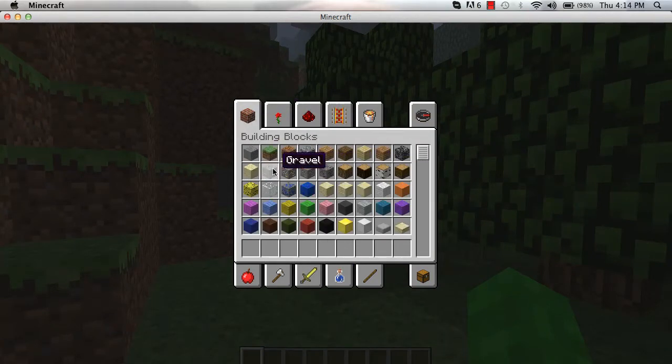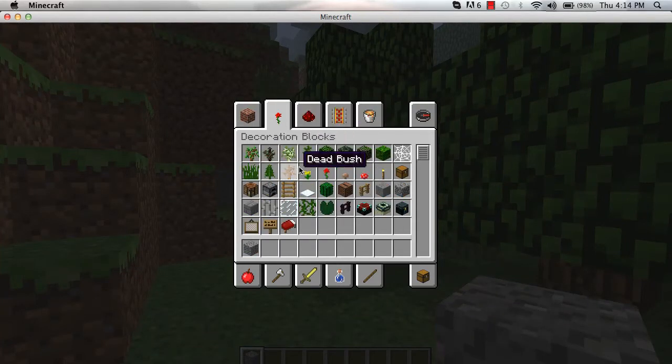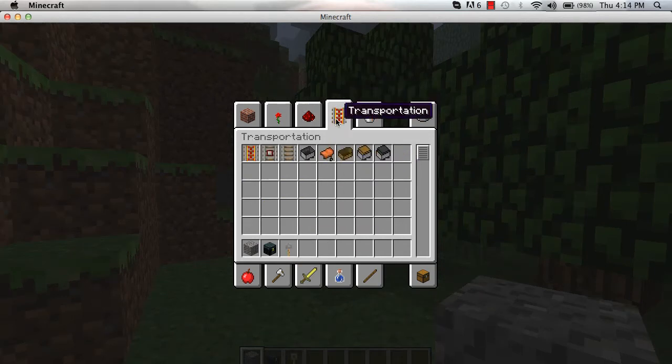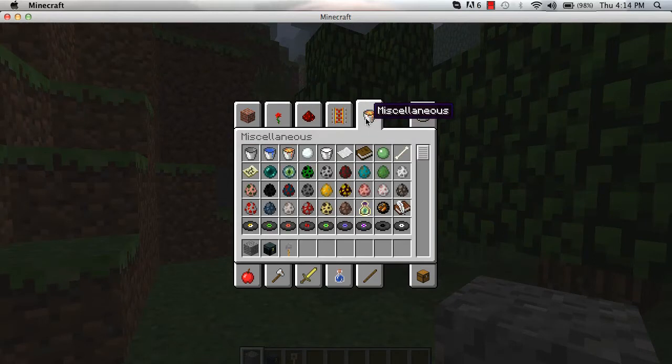So gravel has a new texture. I'm just going to pick out all the bits which are brand new. You also have an ender chest and trip wire.